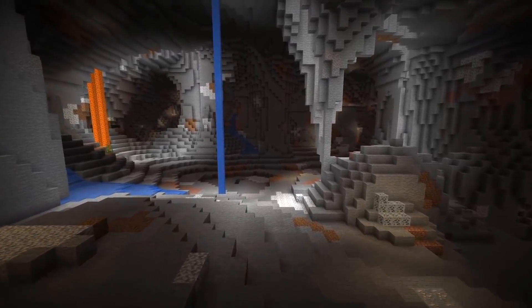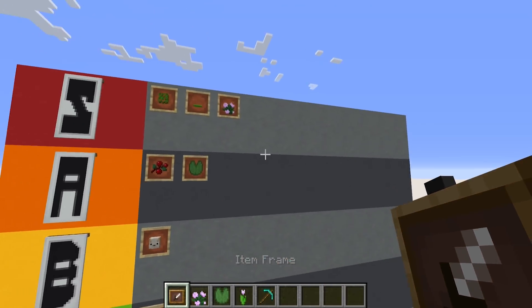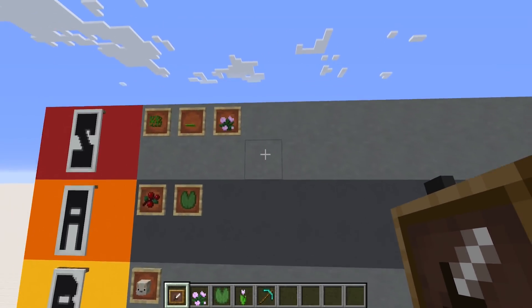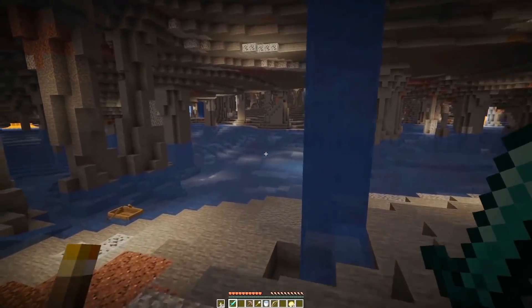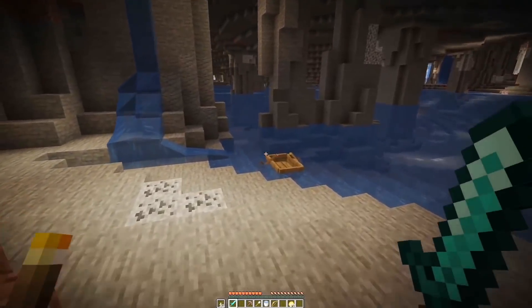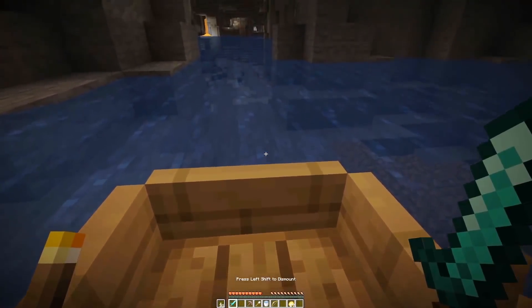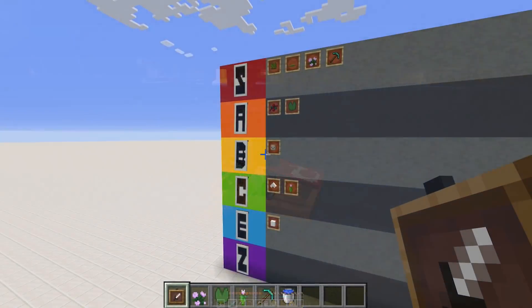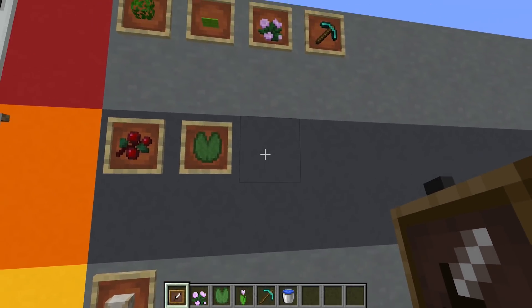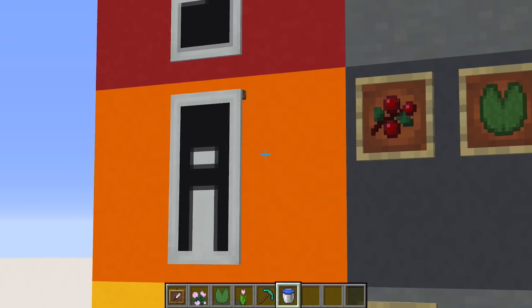Next up we have the mega cave — I don't have to play with it to know that I love it. Local water level sounds like a bit of a technical feature, but it essentially means that different caves have different water levels, which will lead to waterfalls and certain parts of cave systems being totally underwater. It's definitely going to add variety to caving and make it harder to find resources, but I think that's a good thing. Tier A.